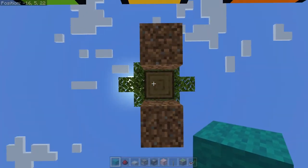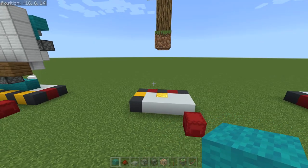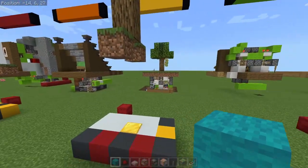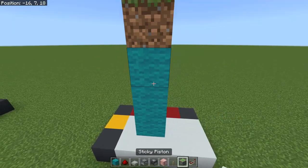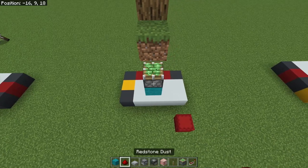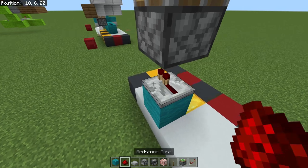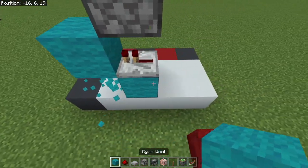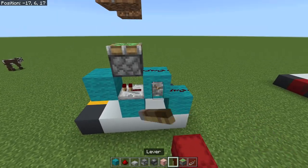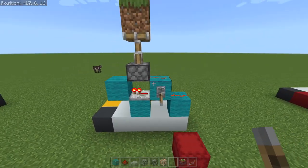Once you've got this thing in shape and everything dug out, we can start. Come to the front of the door — this will be the front, and this side is the back. Come three blocks under this — one, two, three. Place these two blocks here, then a sticky piston facing up. Destroy this block, place a block down here, and the redstone repeater going this way. Come a block up, then a block up from this other side, then a block down, and place two pieces of redstone dust — that's going to be your input block.